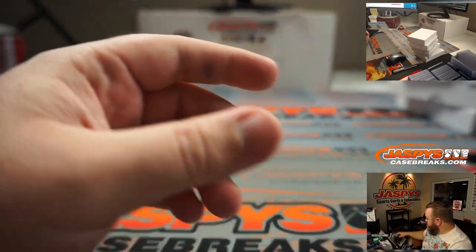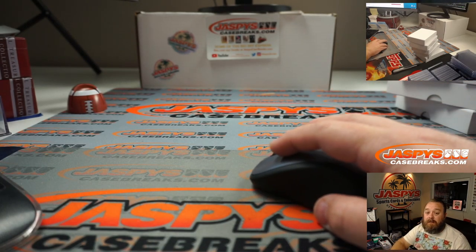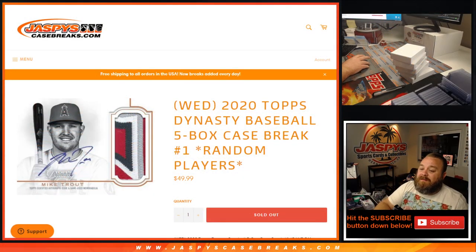Those were our breaks — some very nice stuff. I really like the black and white look of it this year. Congratulations Tony, congratulations Aaron. That was 2020 Topps Dynasty Baseball 5-box case break, Random Players Number 1. I'm Sean, JaspysCaseBreaks.com — we'll have more Dynasty in store. Thanks for hanging out and I'll see you next time.